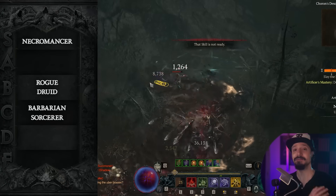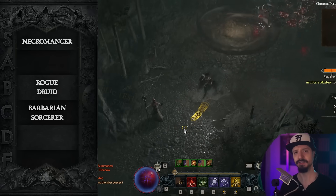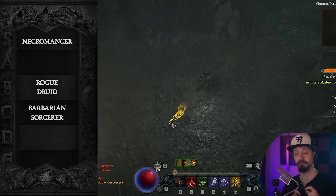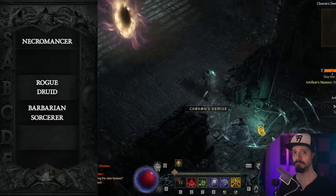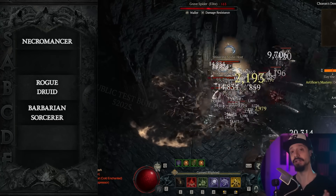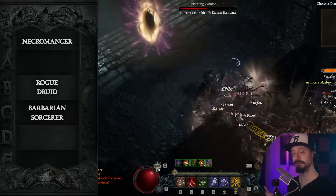And Necromancer even has non-minion options. Bone Spirit absolutely obliterates bosses — possibly the build in the game with the highest burst damage potential. Those Bone Spirits can be hitting for over a billion damage, but it is quite a bit trickier to play than minion builds. Necros in general aren't very fast, but this build is still faster than minion builds.